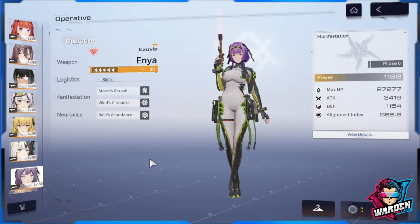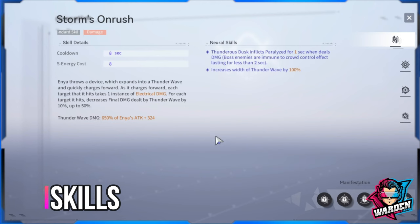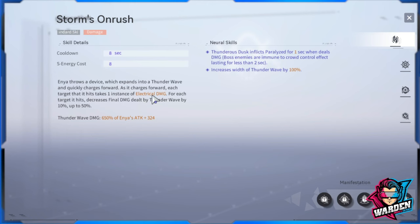Let's move on to her skills. We have Storm's Onrush - it's like a thunder wave moving forward, basically a moving barrier that travels toward the enemy. It hits with electrical damage, roughly 650 of Enya's attack plus 324. With neural skills unlocked it adds paralyze and increases the width of the thunder wave by 100 percent. Take note this skill only fires in one direction, where Enya is looking.